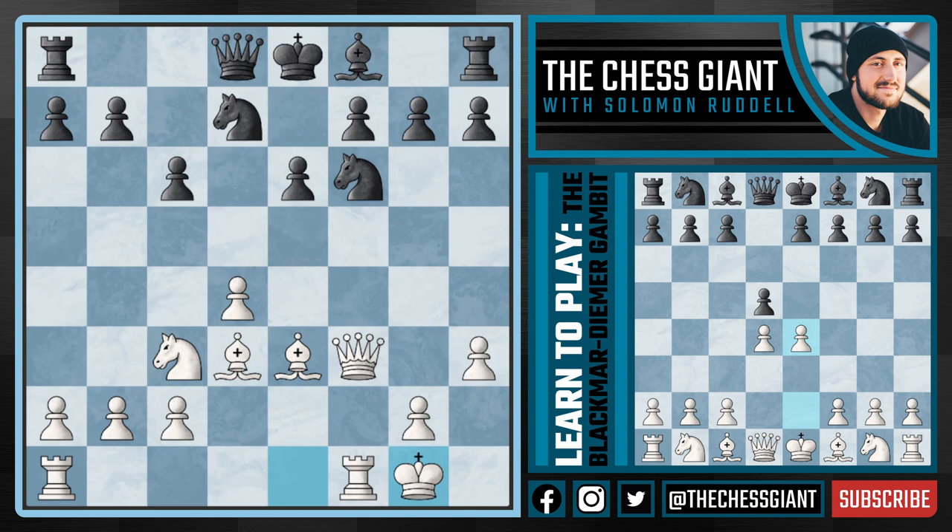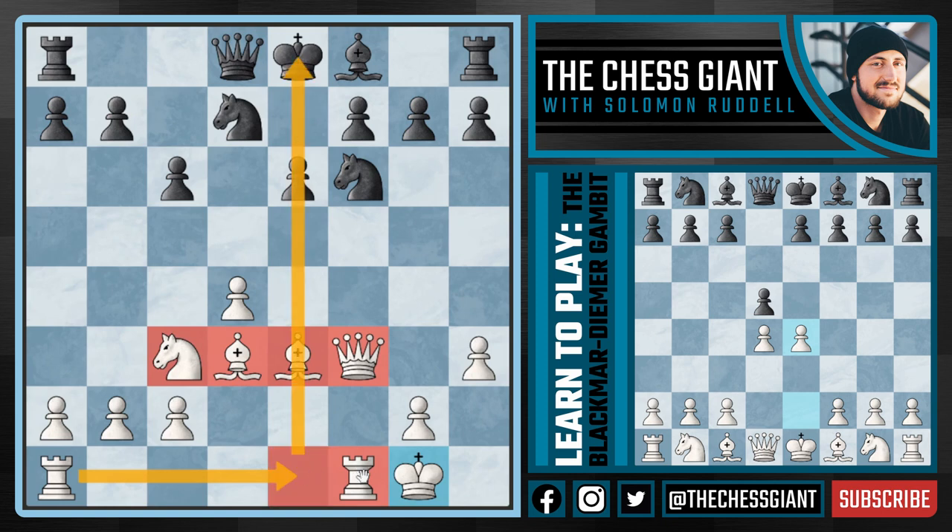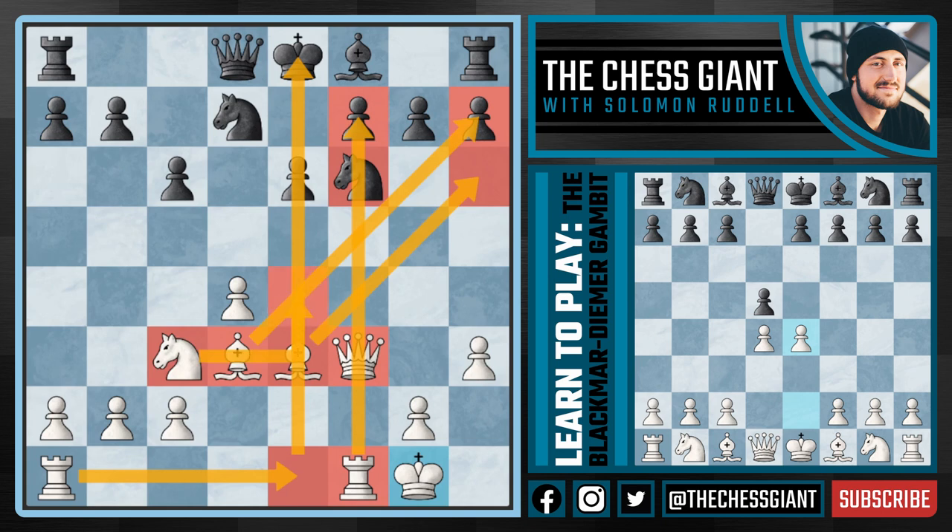We're not trying to checkmate the opponent's King in 6, 7, 8, or 9 moves. We're simply trying to offer up a pawn and in return gain an advantage in development. We have Rook Ae1 on the way — a very active Rook. We already have a battery on the F-file, which isn't even allowing that minor piece to move. A very active Bishop pair aimed towards the Kingside, and moves like Knight E4 on the way. We're just playing chess.